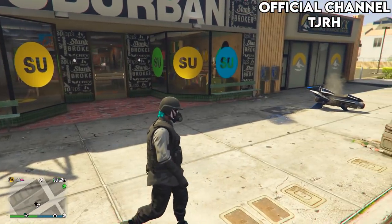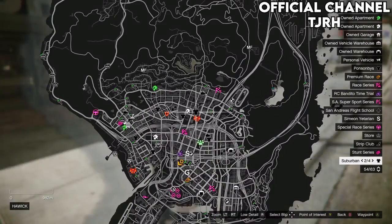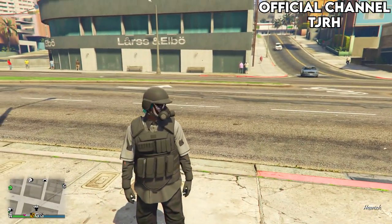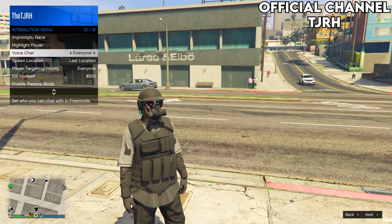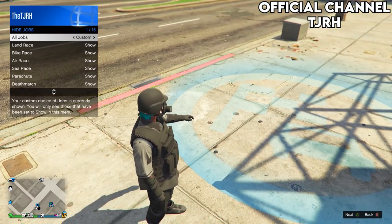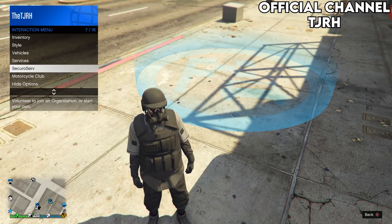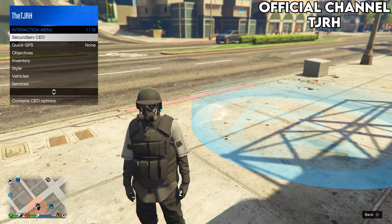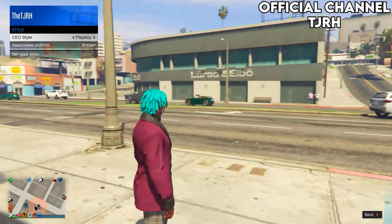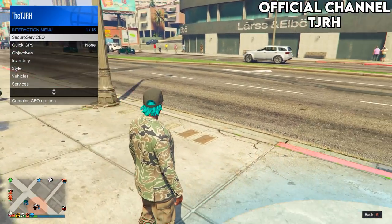These next joggers are going to be the easiest ones in the video — the tan joggers. Come to this specific clothing store. Open your interaction menu and make sure your spawn location is set to Last Location. Then go to Hide Options, go on Jobs, set it to Custom — this should make blue jobs appear on the map with one right out front of this clothing store. Register as a CEO, go to CEO Management, go on Style, and equip the Warlord outfit, which should have the tan joggers. Then go into the blue circle and start up the mission.